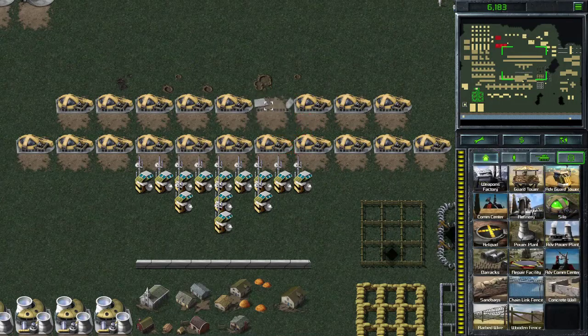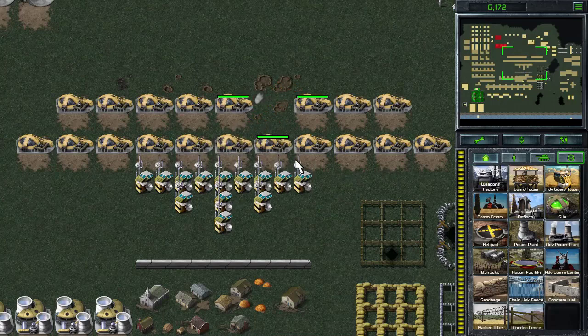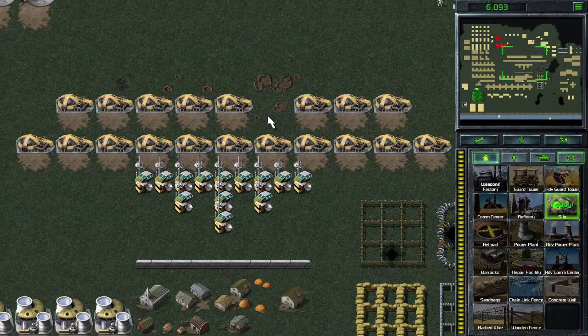There's a better way to do that. You can simply double-click the turret, then you can shoot it. Now keep in mind, this only works if all of the turrets can shoot that one target.